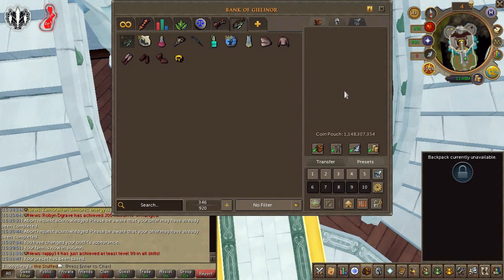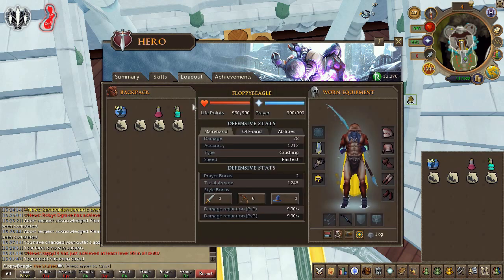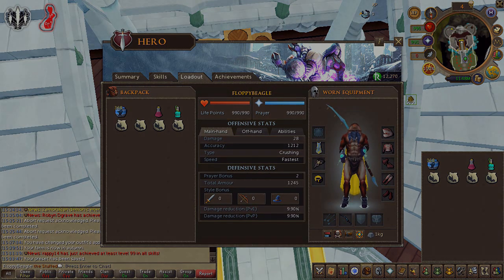Now for a method very close to my heart — rocktails. You can tell by my cape and my bank that I love fishing, though I haven't actually fished rocktails in a long time. With variables such as the shark outfit, hole-in-five fishing rod, level 20 juju perfect potion, ports supreme aura, and granite lobsters, I'm expecting this to be not so bad.